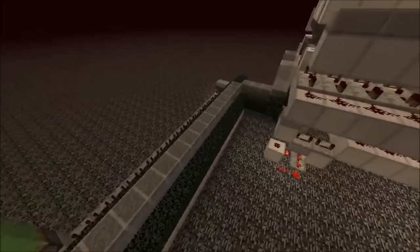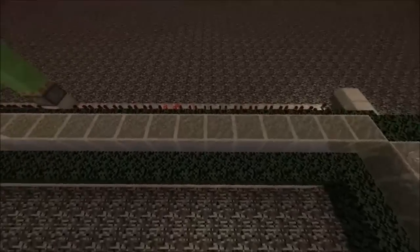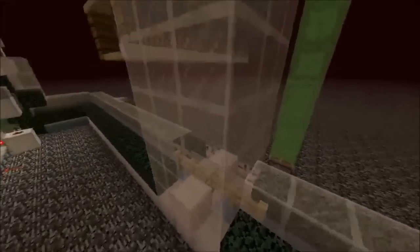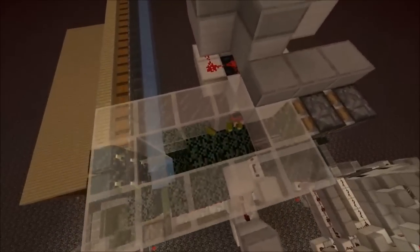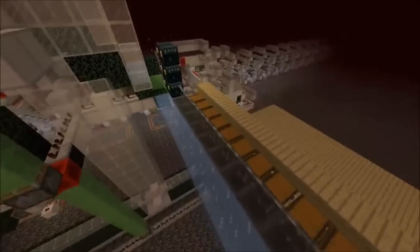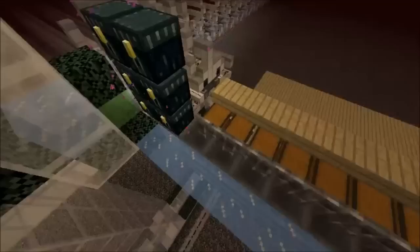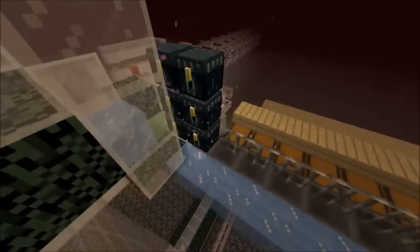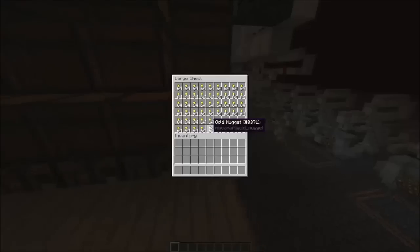Then they're transported up this item elevator. The length of this ice strip is exactly right so the items have the right speed to go up — they don't overshoot or go too slow. When they're up, they are transported further and shot along this line into those hoppers. The items get aligned with a water stream system using those ender chests. And here we have the collected items.